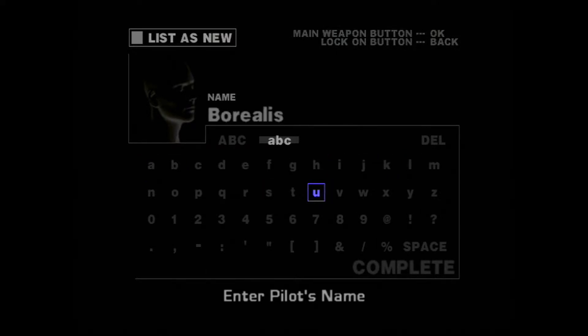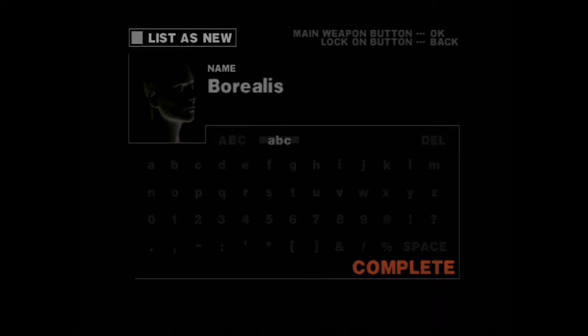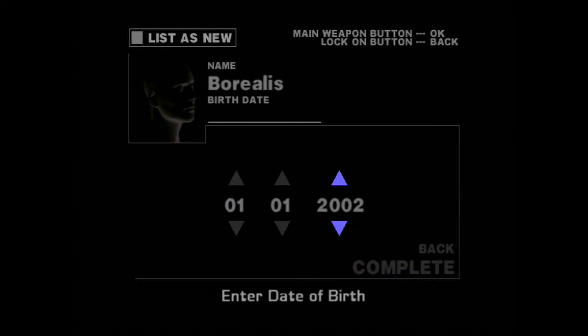Just going with the call sign I always use in these games — it worked for me in Armored Core, it works for me here. Obviously I'm not going to use my real birthday because this takes place in 2080, so we need our pilot to be at a more appropriate age. We'll go 2053 — that seems like you'd be about 27, which seems like the right age for the military to decide: okay, you get to pilot our big dumb robots now.